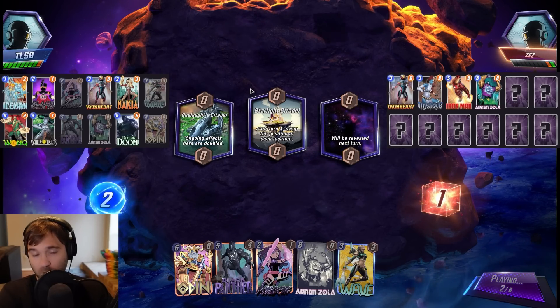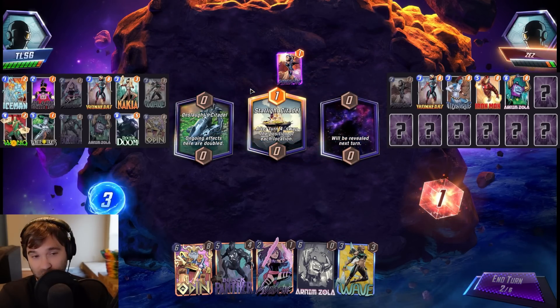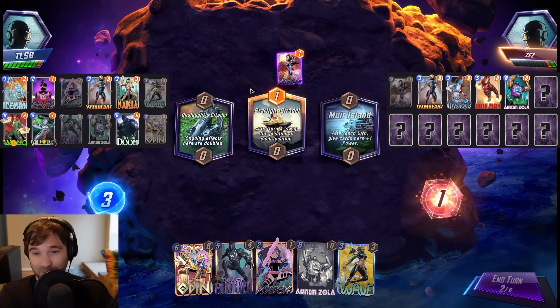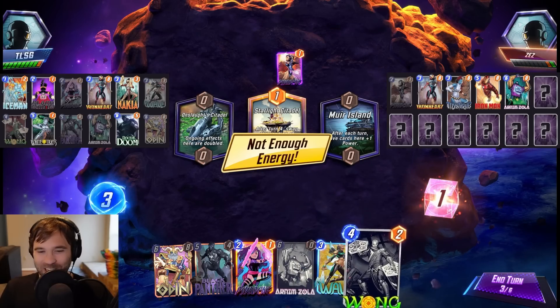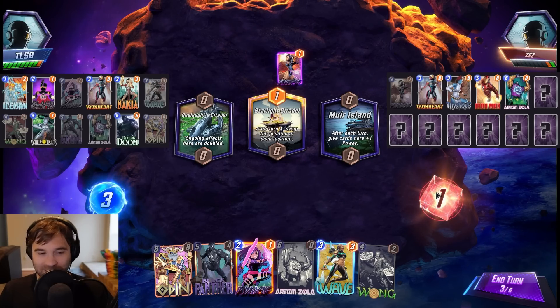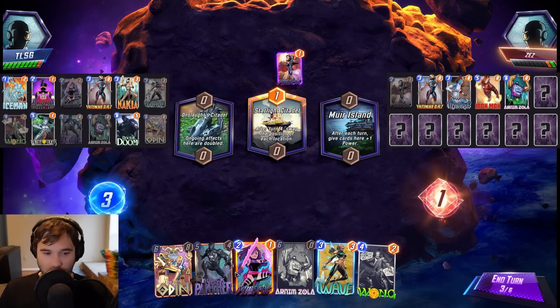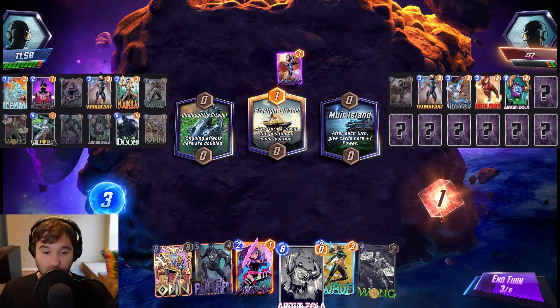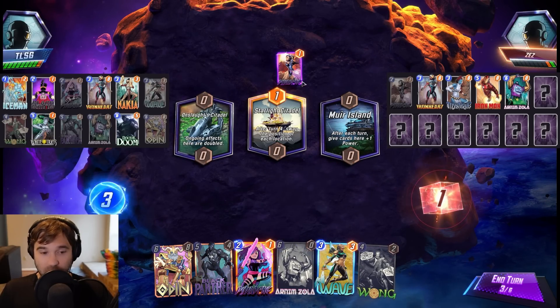They have Psylocke on two — Mr. Negative on three would be kind of scary. We could have ramped into Wong; it was one out of seven, so it's not going to happen all that often, but it still stings a little. We could do Wong, Black Panther, Arnim Zola — that's a lot of power. Let's push them all in and make them commit. We haven't seen the Rogue come down; I assume it's in their deck.